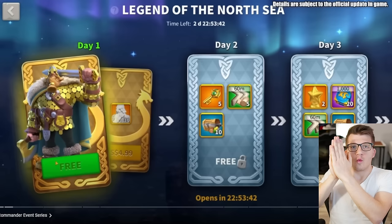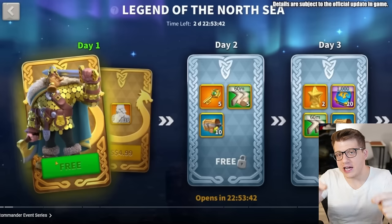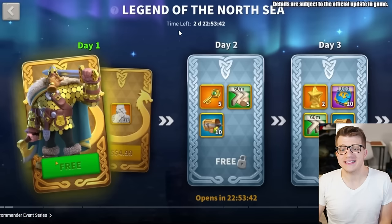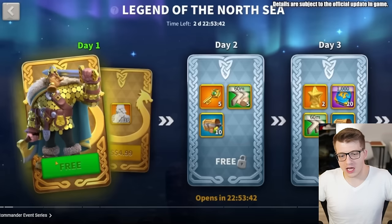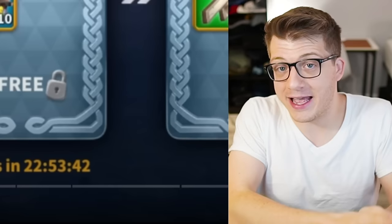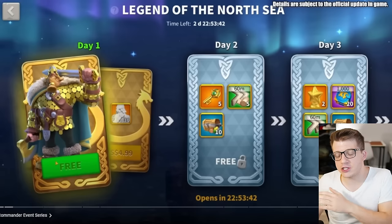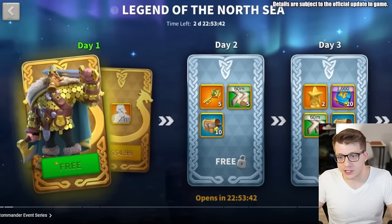We can finally put the rumors to rest — we know exactly how you get your hands on Ragnar Prime. As of the posting of this video, there is the Legend of the North Sea event. On day one, you just log in, click the free button, it summons him for you, and you're done. You have Ragnar Prime. You can either expertise him with universal sculptures or proceed through the Legend of the North Sea event to get more sculptures of him.